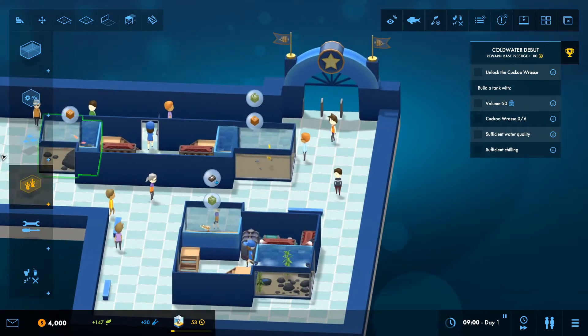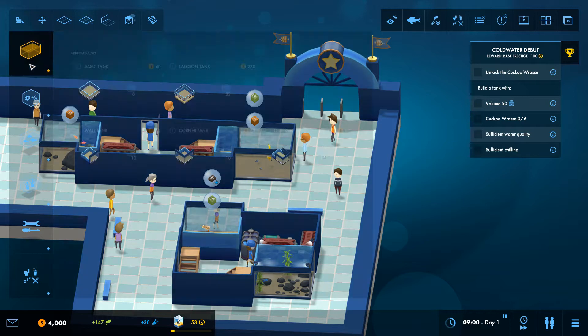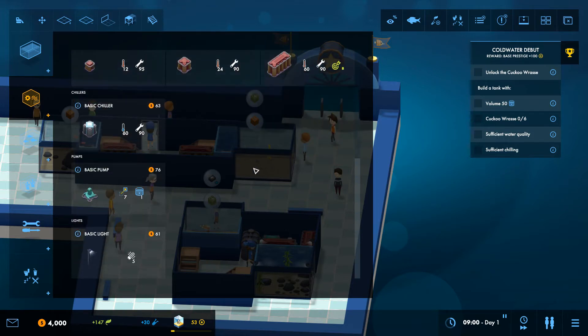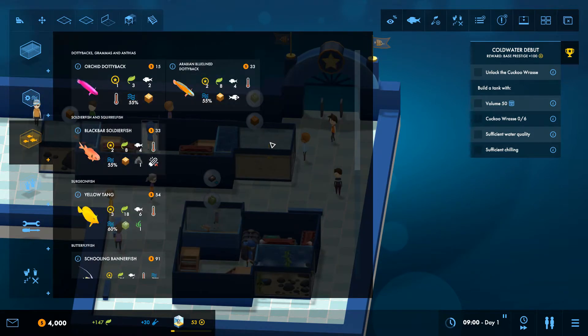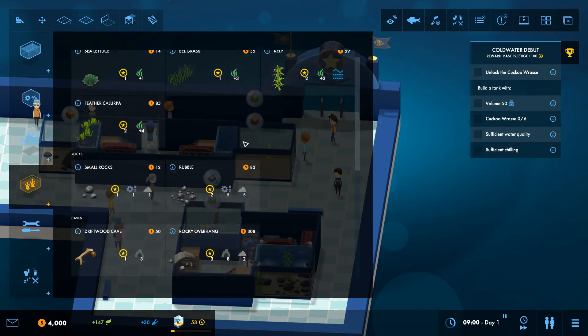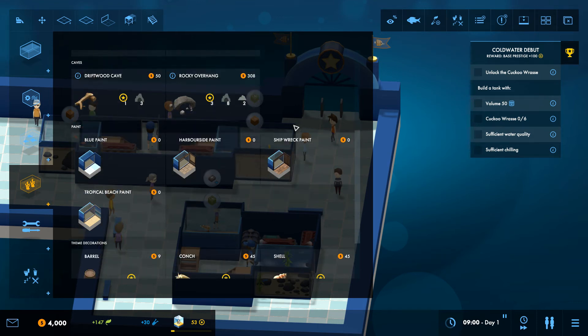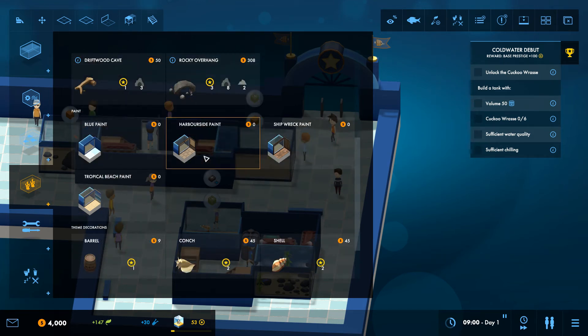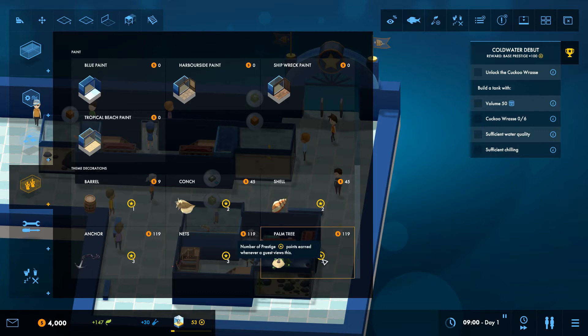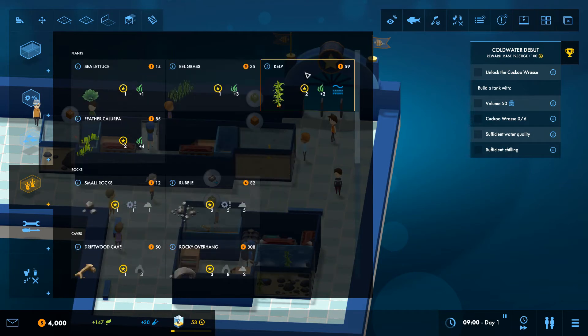In terms of tanks we've got a fair few - most of this stuff already in here, and quite a few fish varieties already. Harbourside - that might be a new theme. We've got some new paints already in and some new stuff as well: nets and palm tree. I don't remember seeing those before - this could be quite good.